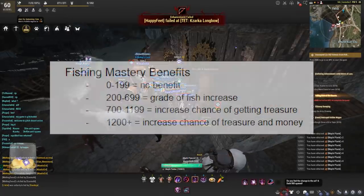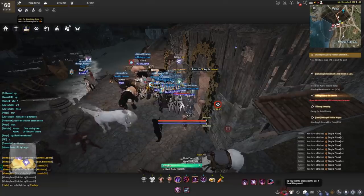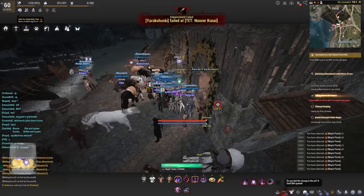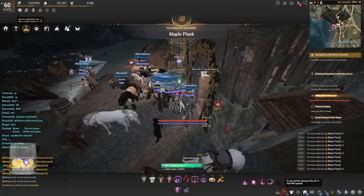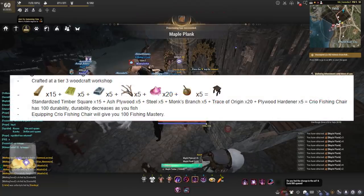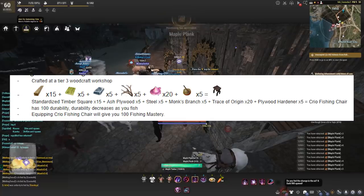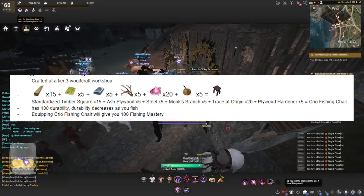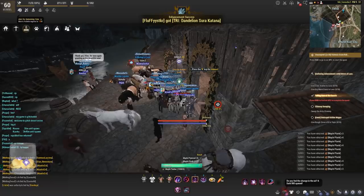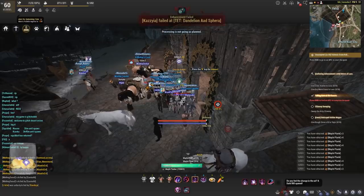The fishing mastery benefits go as follows: grade of fish can increase, increased chance of getting treasure, and increased chance of treasure and money. For the Krio's fishing chair, you can craft these at tier 3 woodcraft workshops. They require standardized timber squares, ash plywood, steel, monk's branch, trace of origin, plywood hardener — that creates Krio's fishing chair, which has 100 durability that decreases as you fish, same as a fishing rod. Equipping it will give you 100 fishing mastery.